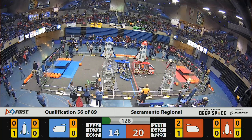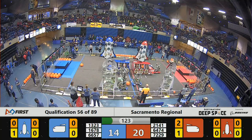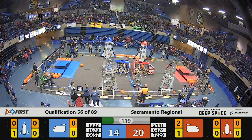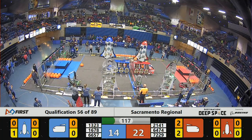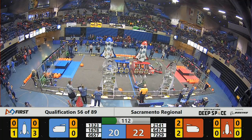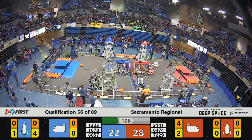C-1, 30 seconds remaining, and Red Alliance is in the lead currently. Citrus Circuits with a third hatch panel placement on the Blue Alliance rocket. Scores being updated right now — live scoring, as I said before, not perfectly reflective of the official scores. But now you see them start to update. Blue Alliance still trailing by four points.